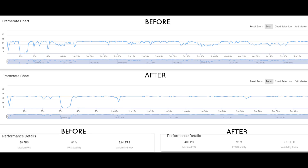Let's have a quick look at the different comparisons — before and after for the frame rate, CPU, and memory. Here we can see the frame rate charts: before and after. There's quite a big difference. As you can see, the after with GPU Turbo installed is a much flatter and more consistent 40 frames per second.